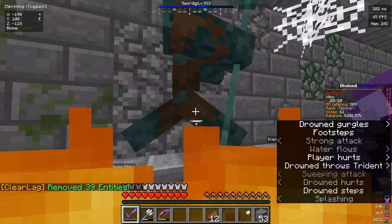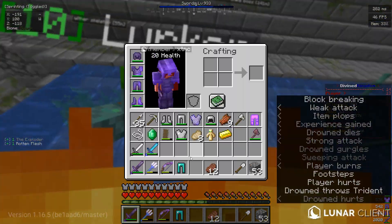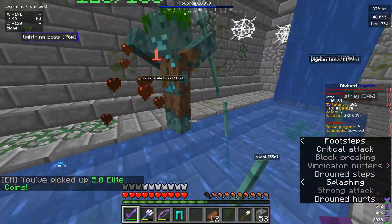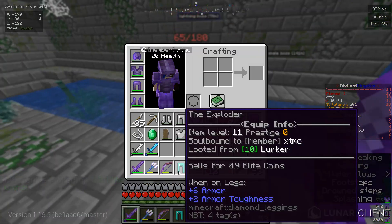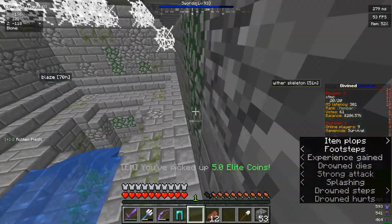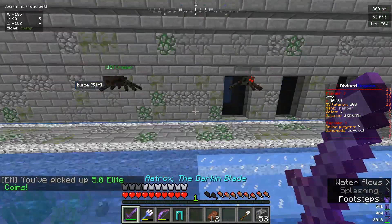Also, I'm lagging today - today's connection seems to be pretty bad. This one's completely unenchanted. If you have a high enough salvaging level, you might be able to salvage them for diamonds instead of the one Elite Coin you get from these, if you want the diamonds. You could also get scraps out of those - scraps are more of an endgame item type of thing.